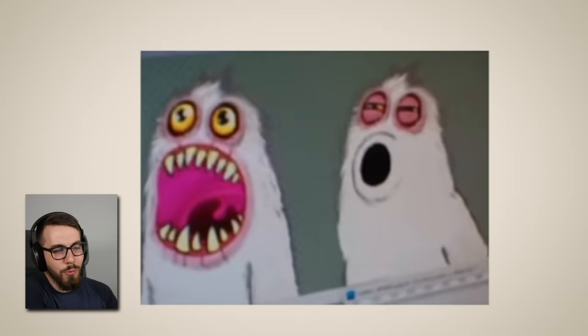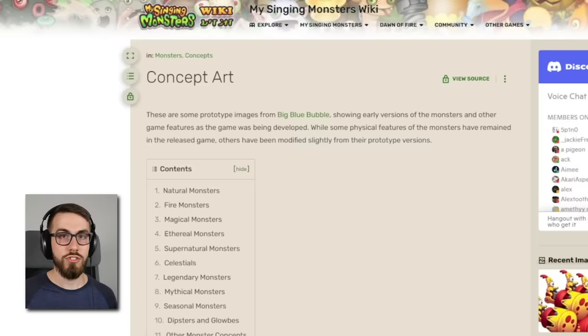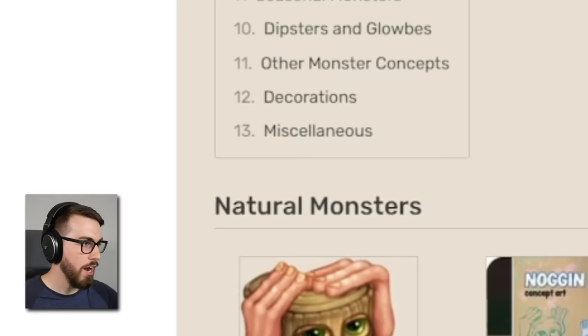Hey guys, welcome back to another My Singing Monsters video. Today we're going to be taking a look at some concept art — original versions of the monsters that didn't make it into the full game, and let me just say, for the most part it's a good thing they didn't. So on the wiki there's a section called concept art — these are some prototype images from Big Blue Bubble showing early versions of the monsters and other game features as the game was being developed.